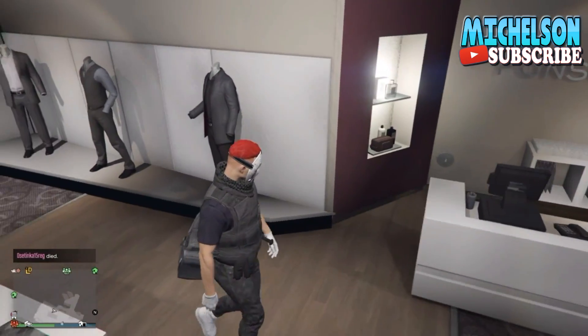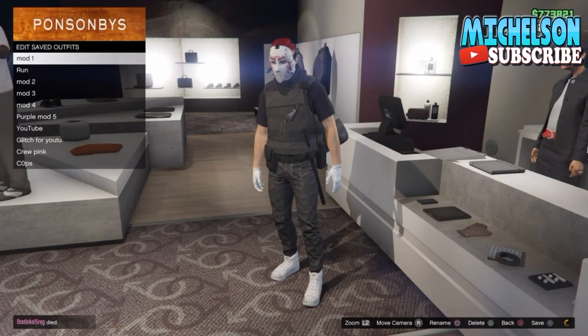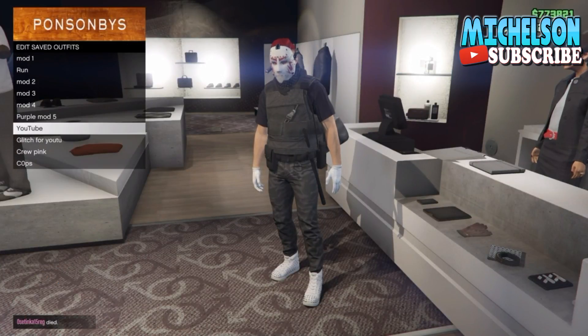When you finish putting the black one on, just go ahead and save it as 'half a'. When you've saved it as 'half a', I'm going to try to put the corpse hat on the 'half a' outfit.